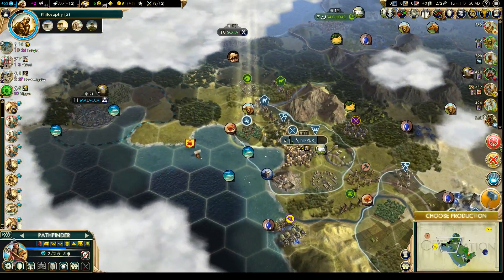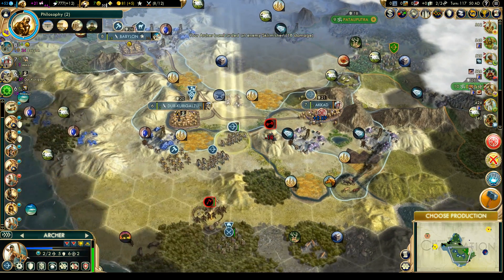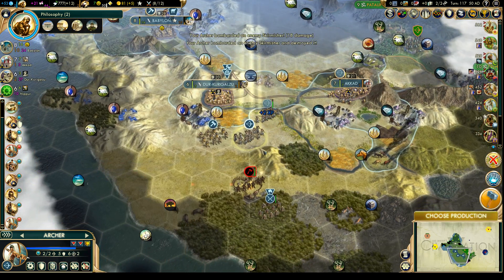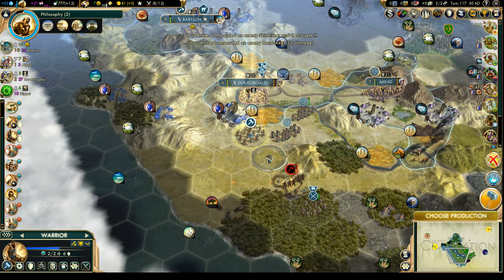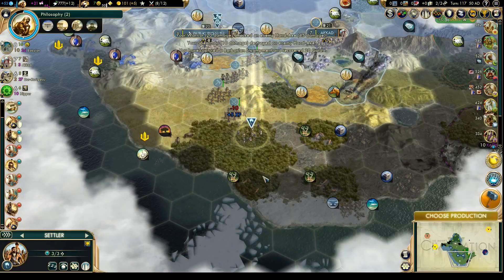Let's use the archer first to get a little bit of experience. That's not enough — let's use that archer to also get rid of him. That guy can bombard the camp, and the other guy can come down and also hit the camp. Let's use the spearmen to finish that off.